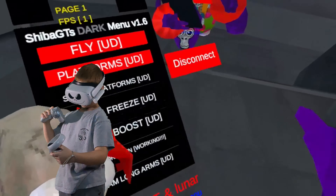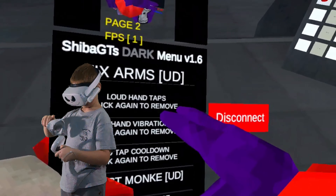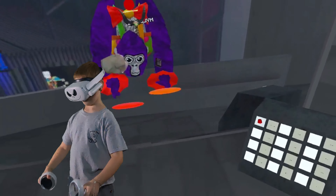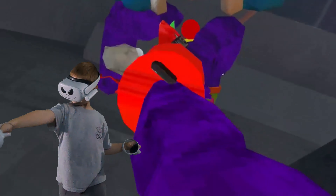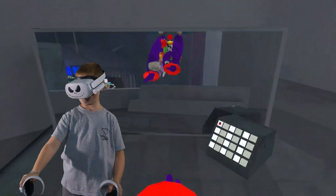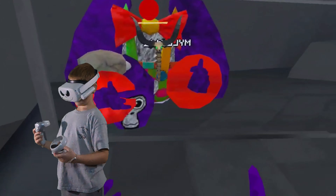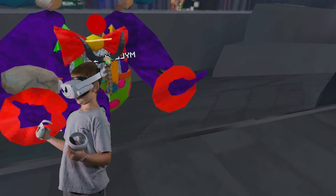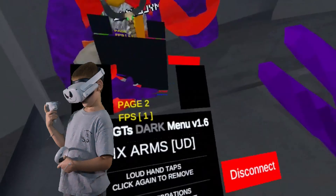So that's the second page. Fix arms, loud hand tips — it just gives you loud hand tips. No hand vibrates just gives you no hand vibrates. Ghost monkey only works in public lobbies, and Psychodrawl is just Psychodrawl. Disconnect also only works in public lobbies.